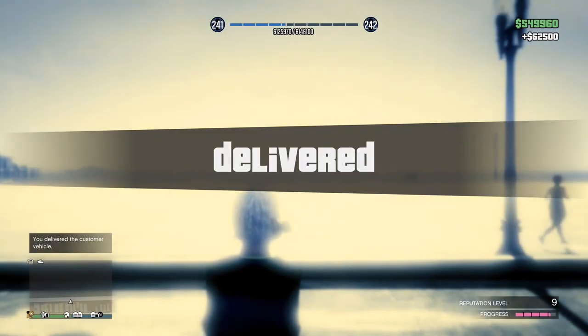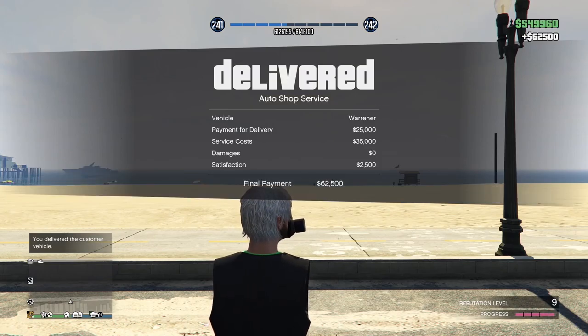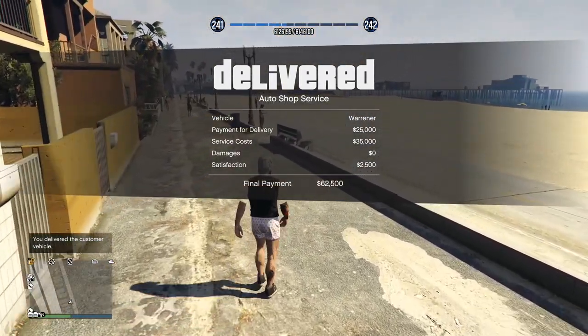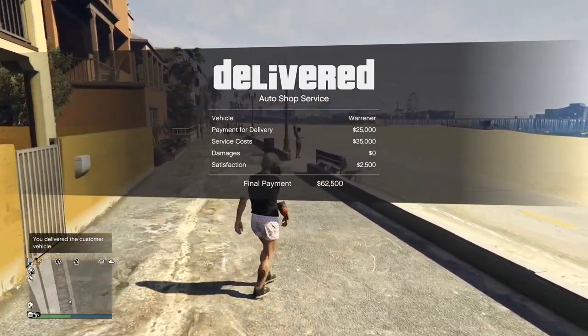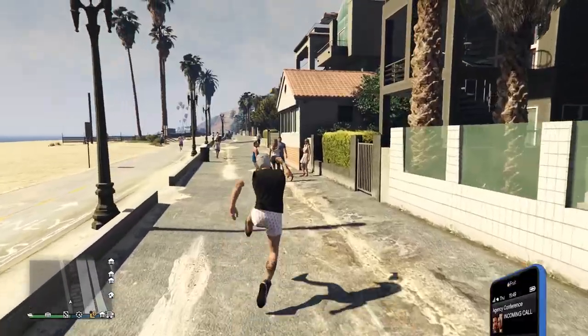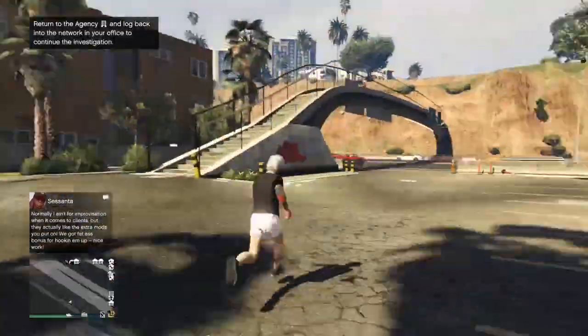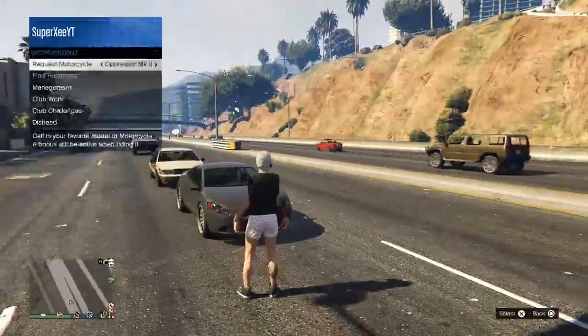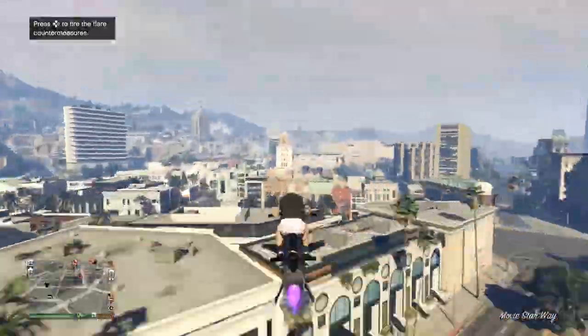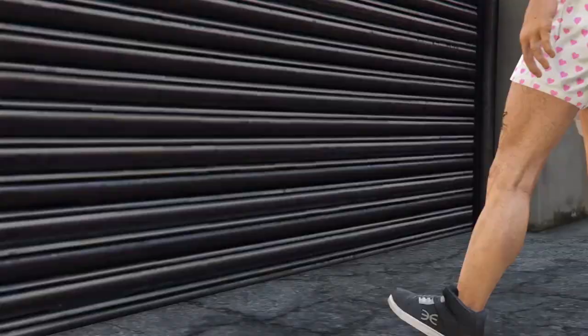I just made 62,000 from delivering that first vehicle. But remember, you need the second customer vehicle too. Go back into the Auto Shop — we've only done the first step. Now continue the glitch by going in again, customizing the second vehicle, and delivering it using the same X, down, X method.